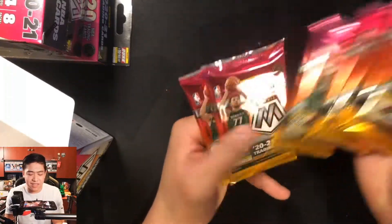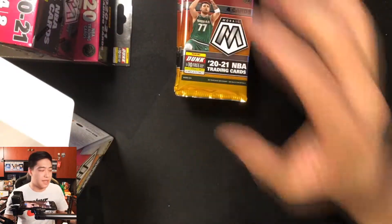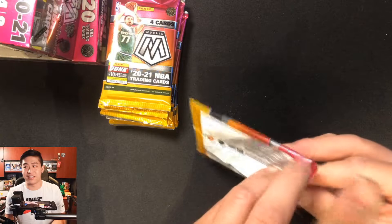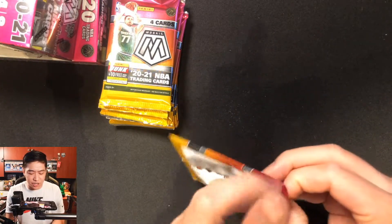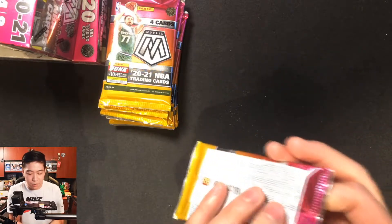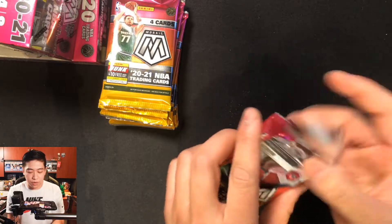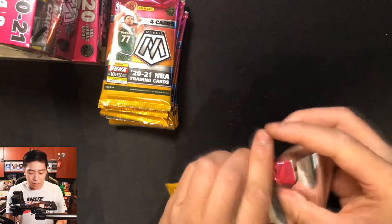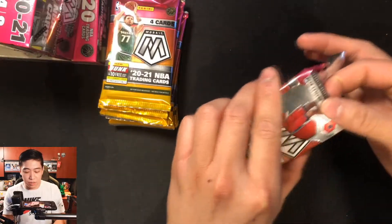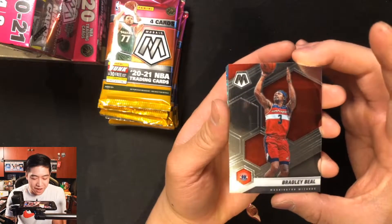First pack of this season's draft class Mosaic with Luka Doncic on the box. Having a bit of trouble ripping it open — big fail on the first pack! They did change the logo and look of Mosaic. Let me grab the knife so we don't damage the cards. We start off with Bradley Beal, and I notice they've changed from the arrow to a hexagon pattern on the card design.